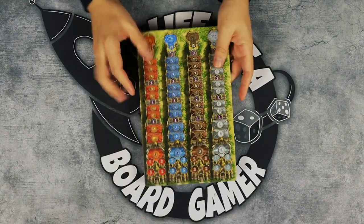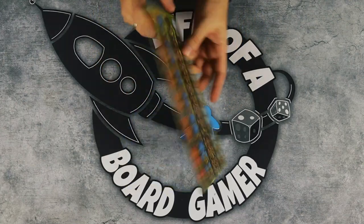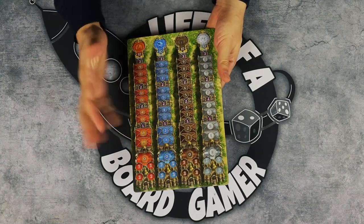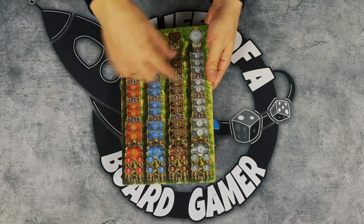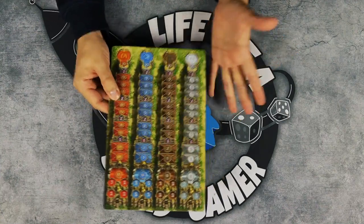First, stuff that I can't compare because it's no longer in the game: this track that tracks priests going up, giving you different rewards — you'd turn these purple tokens in your three bowls and everything. This is completely gone from Terra Nova.